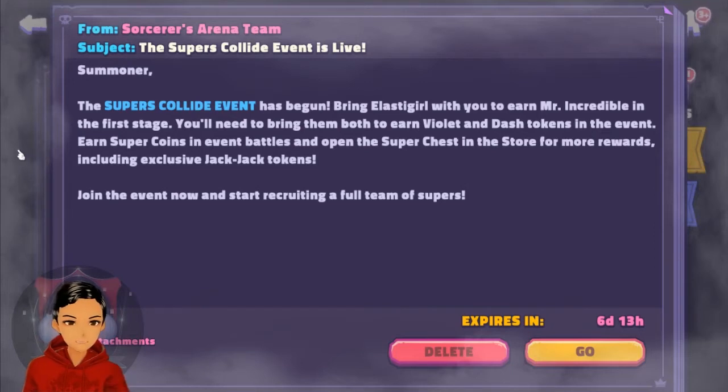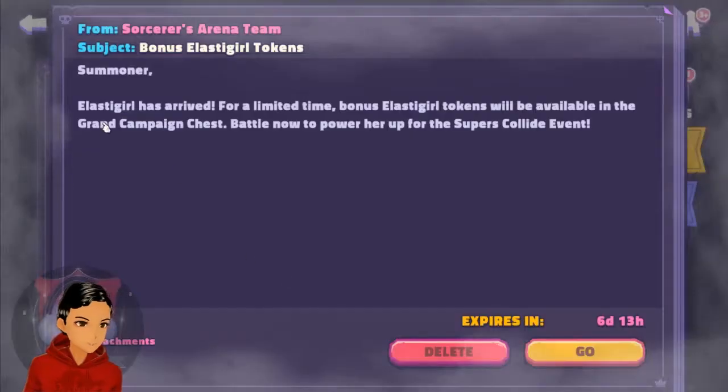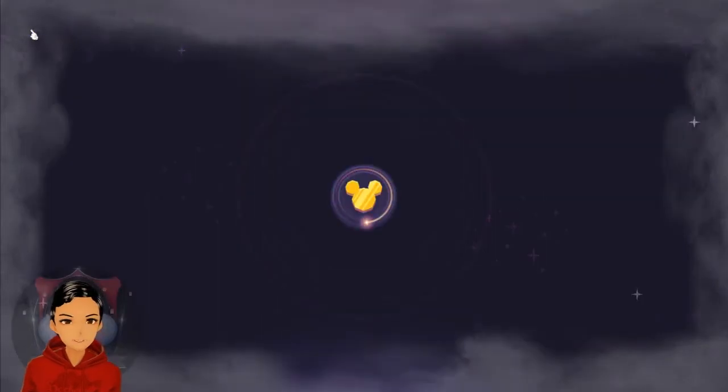It looks like it's following that format of a tiered event where you get each character unlocked, and each character helps you unlock the next phase. The only other thing to be aware of is they seem to be following the format of adding extra bonus tokens in the grand campaign chest. So if you blew them all on your Toy Story event getting Jessie, you may be regretting that now because you'll have to start grinding Elastigirl if you haven't got her up to speed.